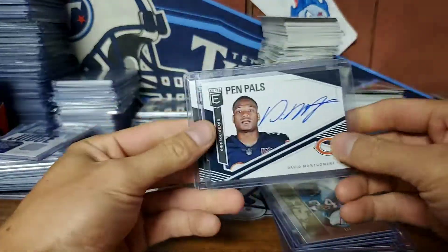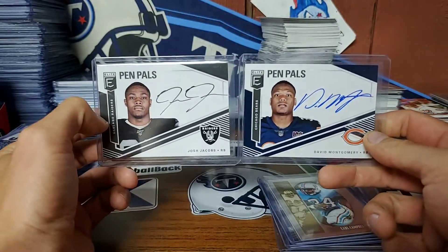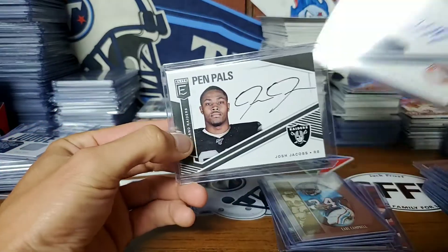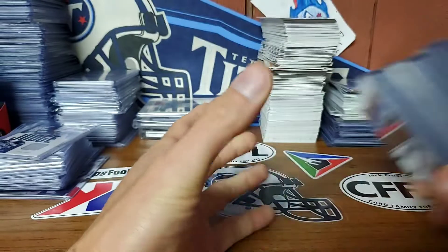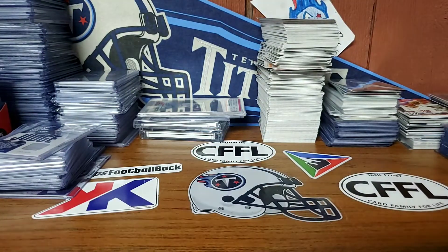So I picked that up and then I thought I was done. He's like, hey, how about this for these two cards? I countered, maybe he countered — I don't remember — but the David Montgomery blue ink Pen Pals and the Josh Jacobs black ink Pen Pals. So overall a good fire sale. I honestly didn't think I got that much until I got it. So thank you — check them out — Cards of Giants.